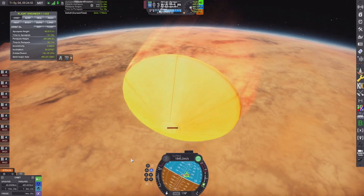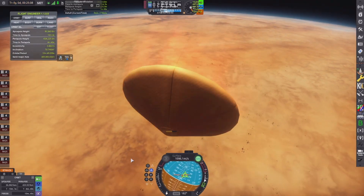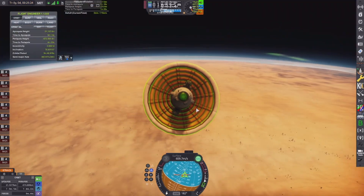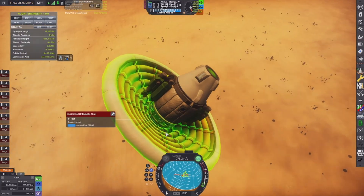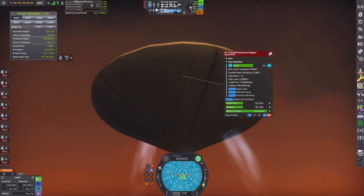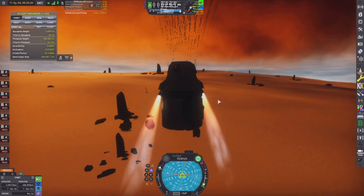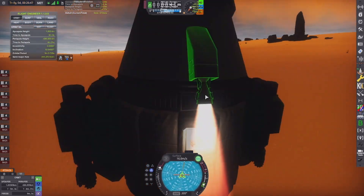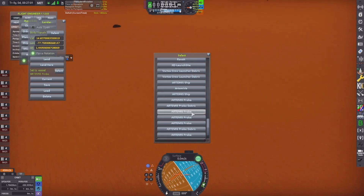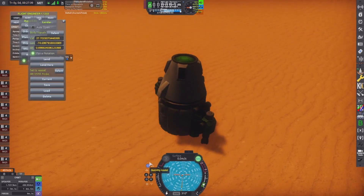I designed it with my own modifications and a sleeker design. As we fly through the clouds here, the engines fire, parachutes out, and we begin the landing — the final landing sequence. And that's all I have for you.